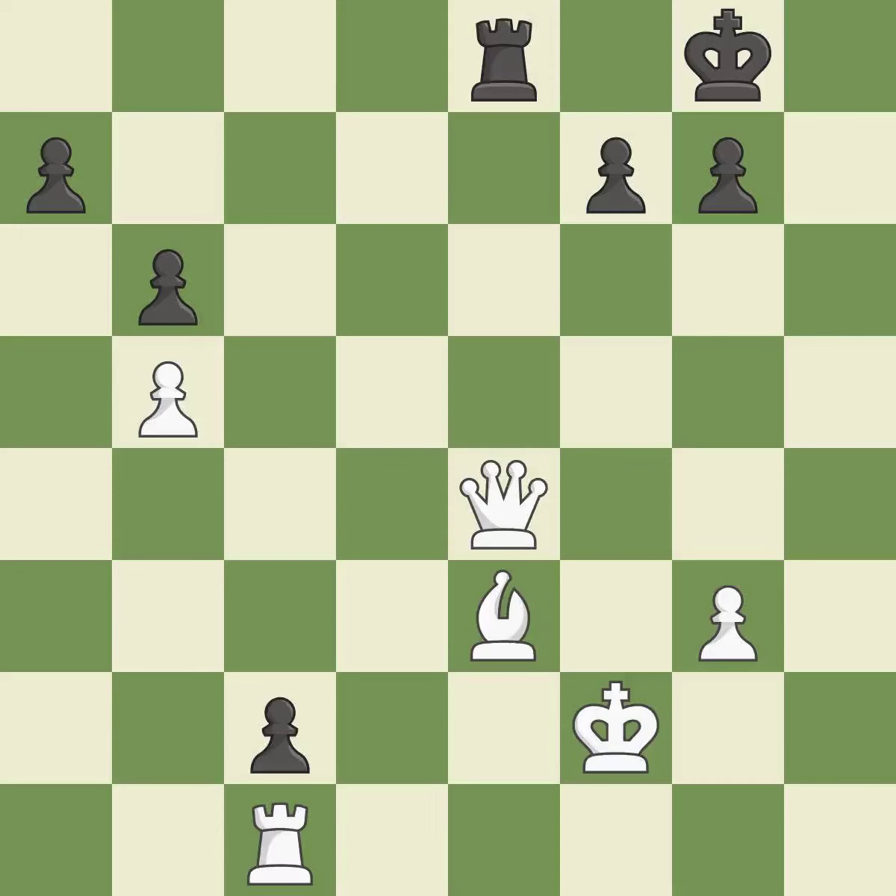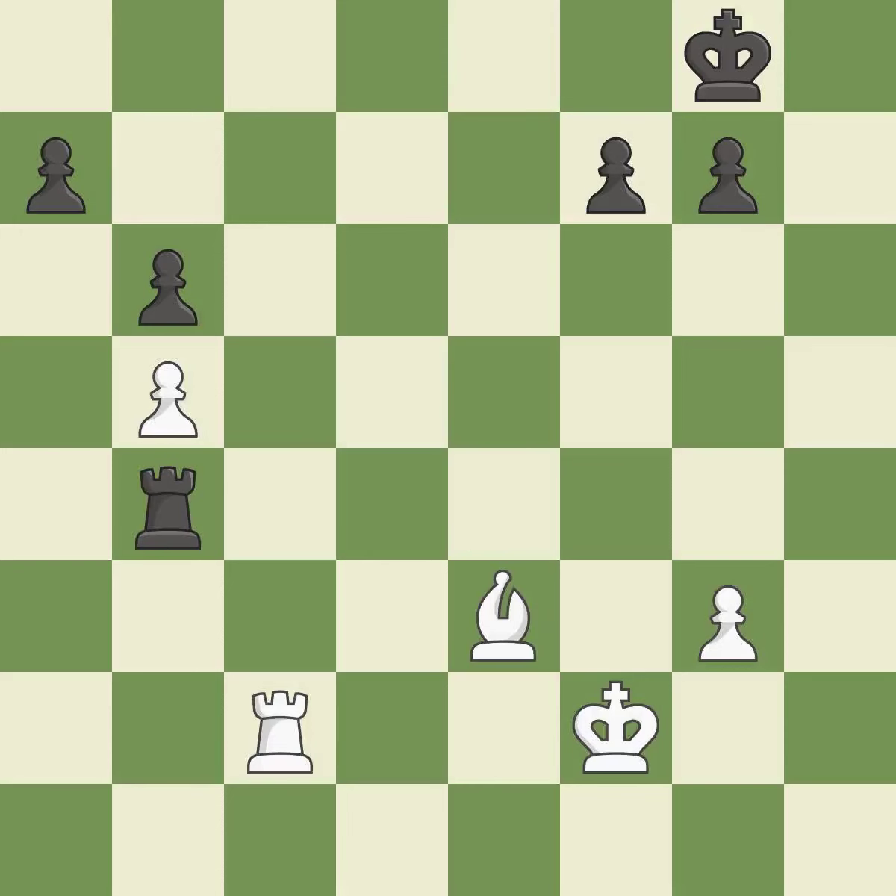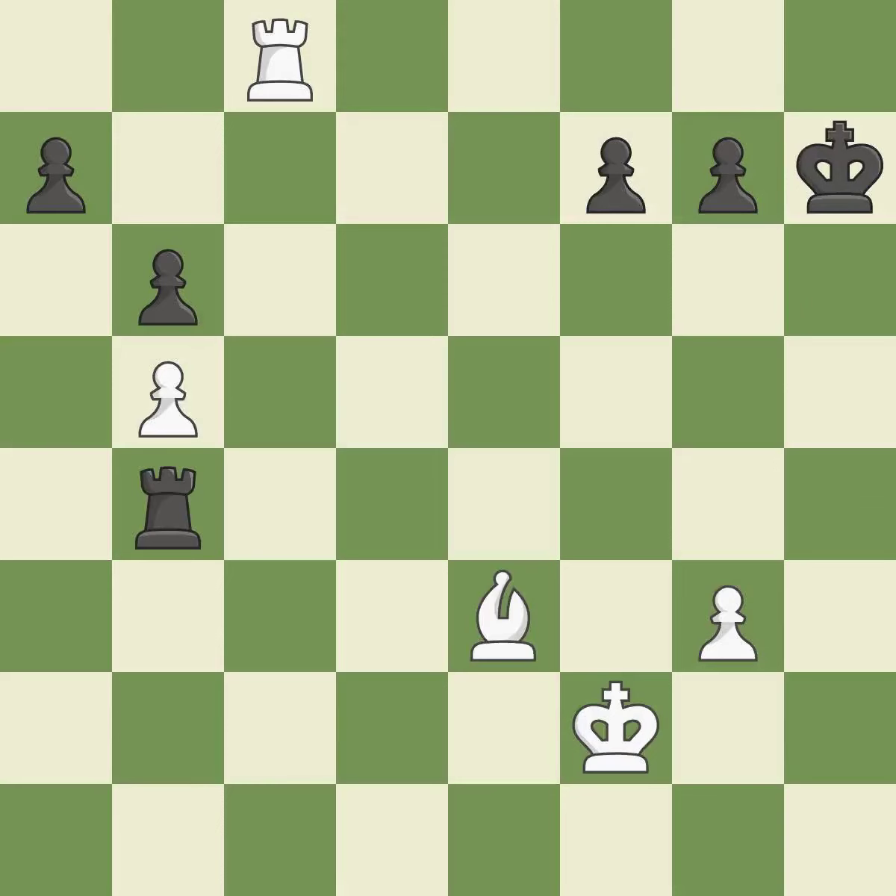This is the start of the endgame and white is better — it is best. This is an equal trade — it is best. This is the strongest option — it is best. Very precise — it is best, a very strong play — it is excellent. This evades the check from the rook — it is forced. A solid choice — it is excellent. This move puts the pawn on a safer square — it is best. One of the best moves — it is excellent.